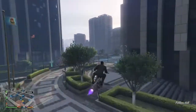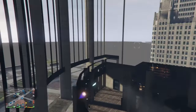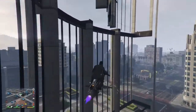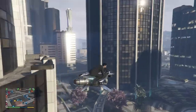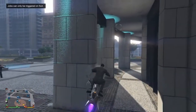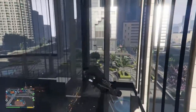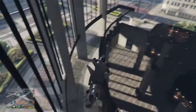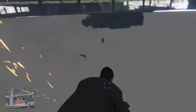For this glitch I'm going to show you how to get inside the FIB building. Get to the same location on the map, then use your oppressor and ride it towards the building — it should let you in. As you can see, when I use the boost I get inside the building. From here you can get off your oppressor and shoot outside and do everything you want.